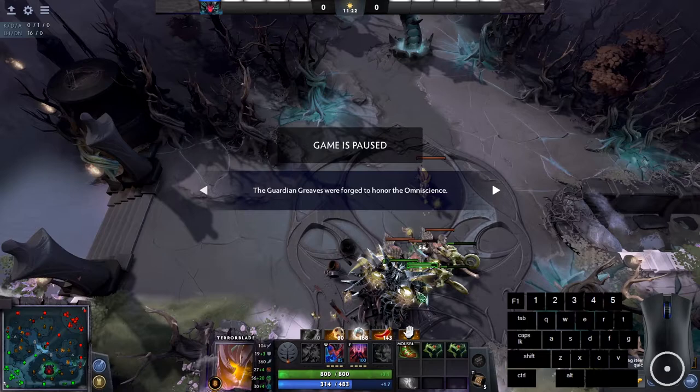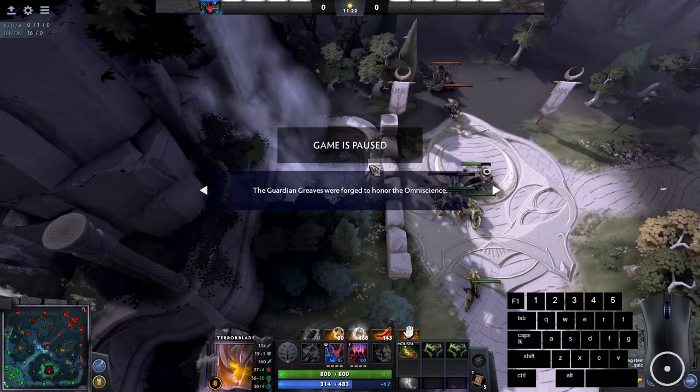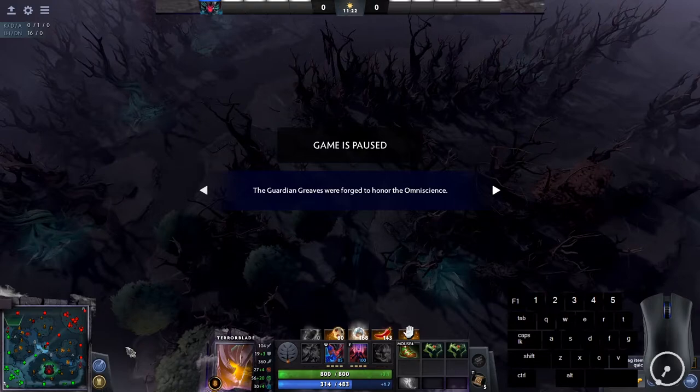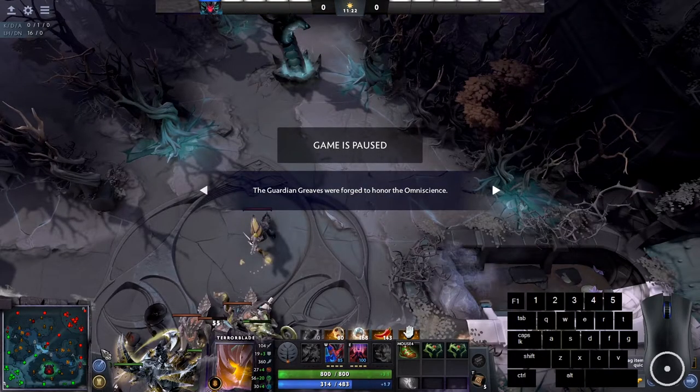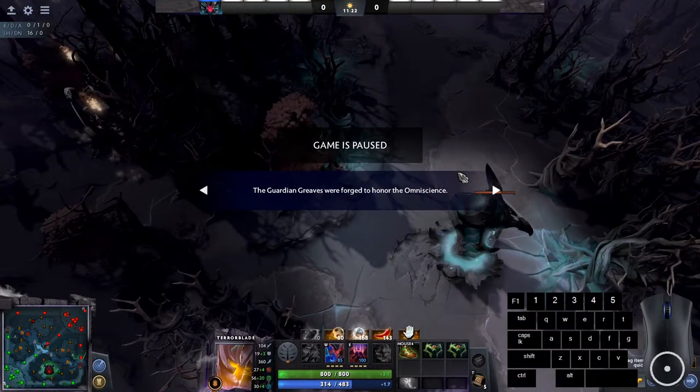You have the bonus damage from Meta — take your illusions, pop Meta, and push the tower. Just be wary since you are a bit squishy. If you see four enemies show top, try to force a rotation. If there's a fight on the other side of the map you're free to farm. If you have Meta up, push the tower and gain map control — especially pushing into the offlane tower which gives you access to two jungle camps.